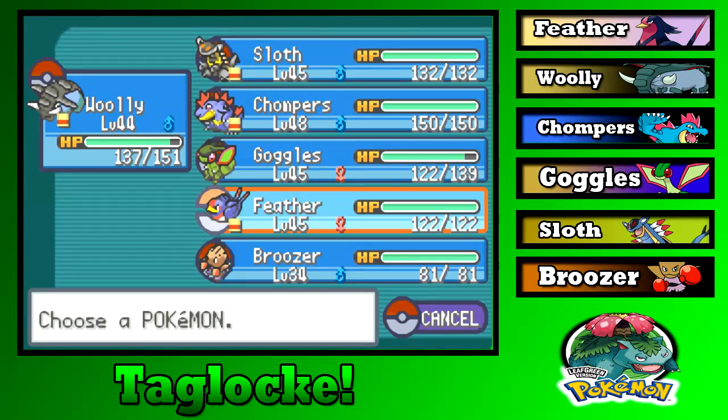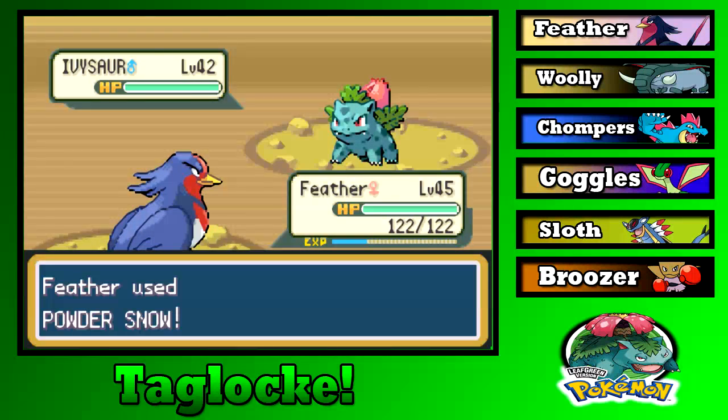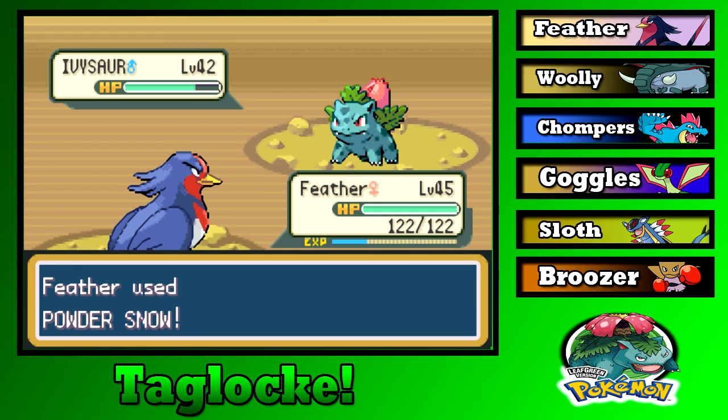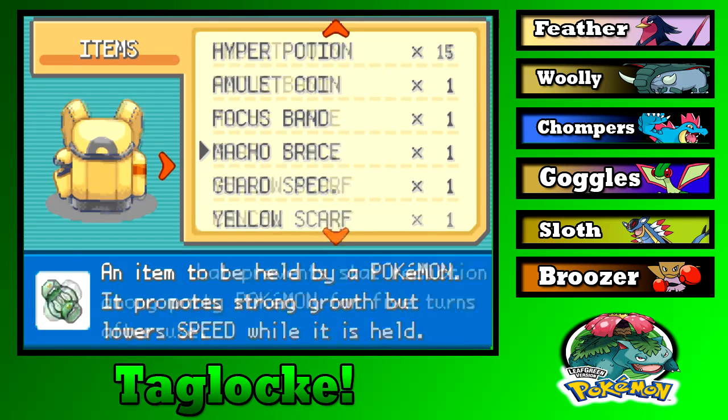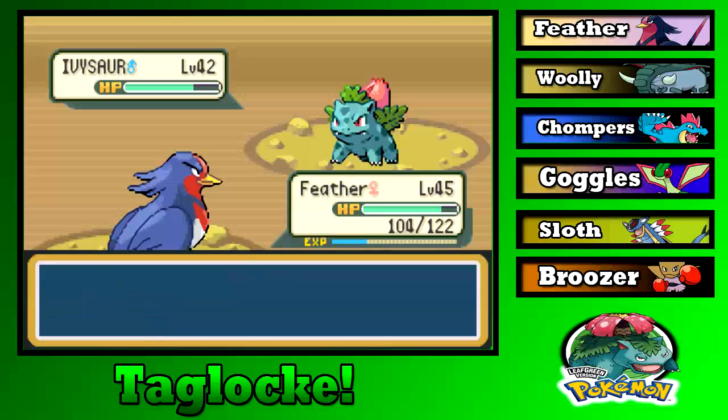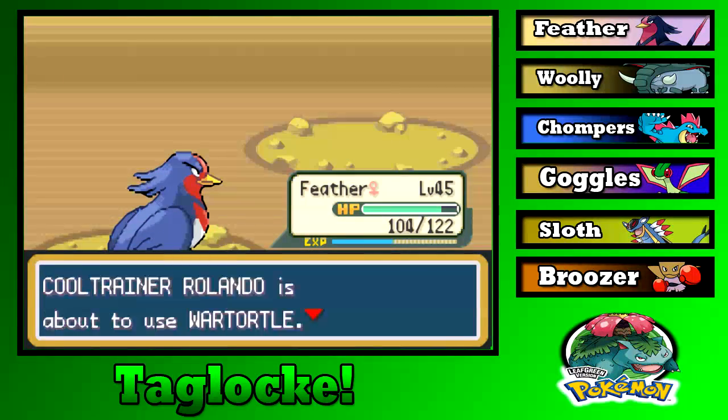I keep spamming A — I'm so used to there being a delay. Sleep Powder unfortunately doesn't activate Guts. Let's go for Aerial Ace and it's down. Wartortle next — this guy has a Wartortle. We don't really have a Grass-type on our team, and Sloth wouldn't be good against Water-type. Feather, here we go, it's up to you.